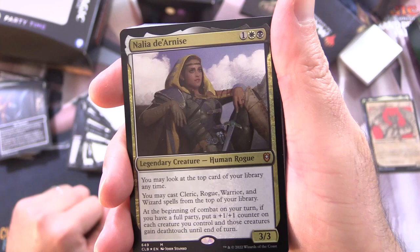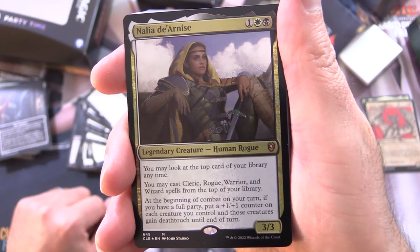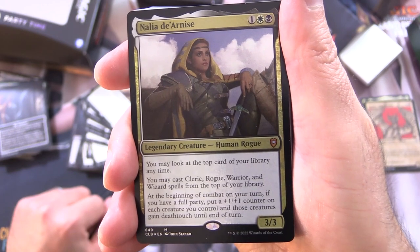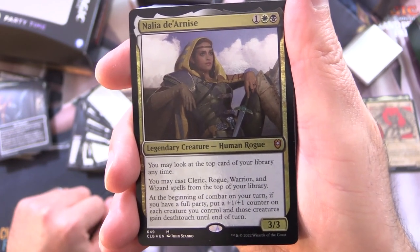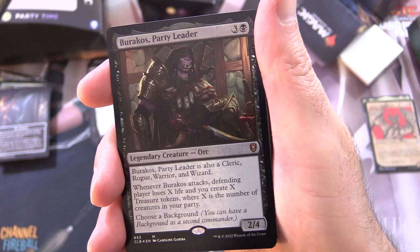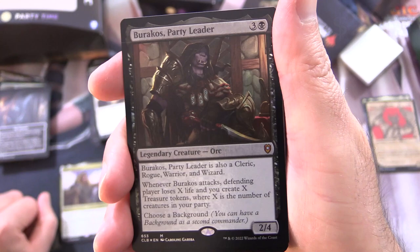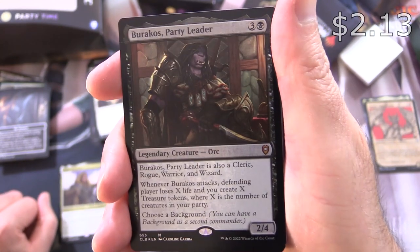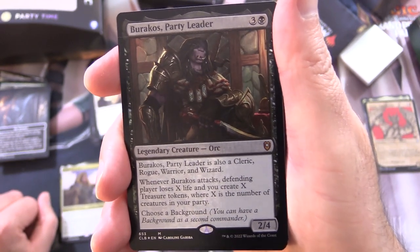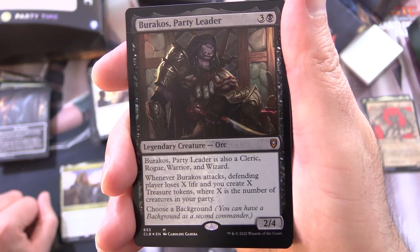Nalia de Arnis is a mythic legendary creature — Human Rogue, 3/3 for 3. You may look at the top card of your library any time, and you may cast Cleric, Rogue, Warrior, and Wizard spells from the top of your library. At the beginning of combat on your turn, if you have a full party, put a +1/+1 counter on each creature you control, and those creatures gain deathtouch until end of turn. Next up is Burakos, Party Leader — another mythic, legendary Orc creature, 2/4 for 4. It's also a Cleric, Rogue, Warrior, and Wizard. Whenever it attacks, the defending player loses X life and you create X treasure tokens, where X is the number of creatures in your party.